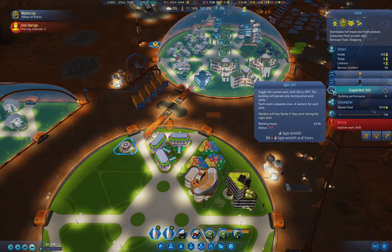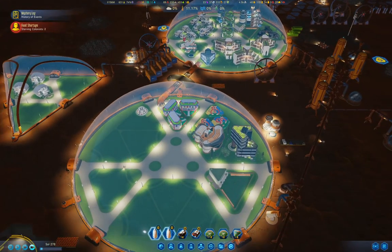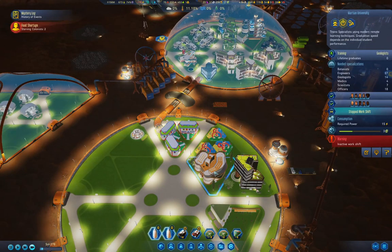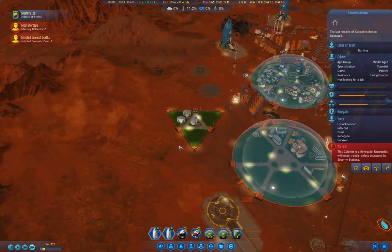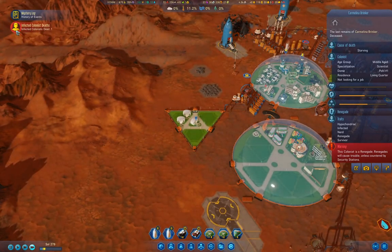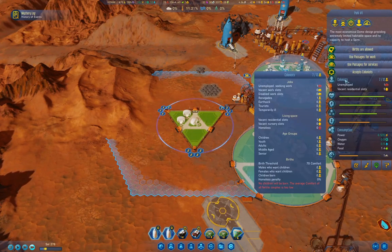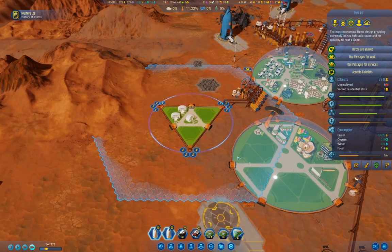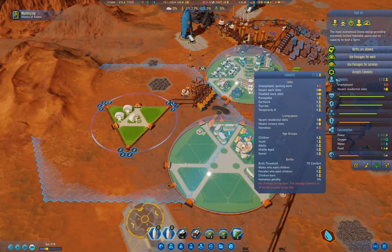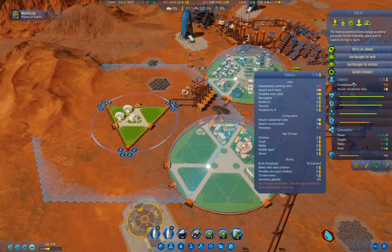Now let's take a look in here. We are of course running the university there. What we should probably do is run that for all three shifts. We're training geologists - that's not a bad thing. We lost an infected colonist. Wait - why are there seven colonists in there? Who are they?